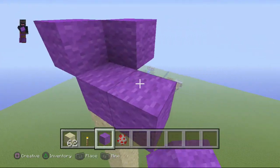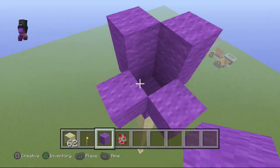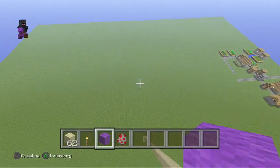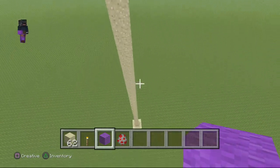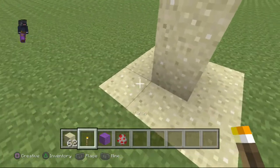You haven't finished yet — you need one more layer. Make one more layer just in case the chickens escape, because you don't want that happening and then they'll go all wrong.